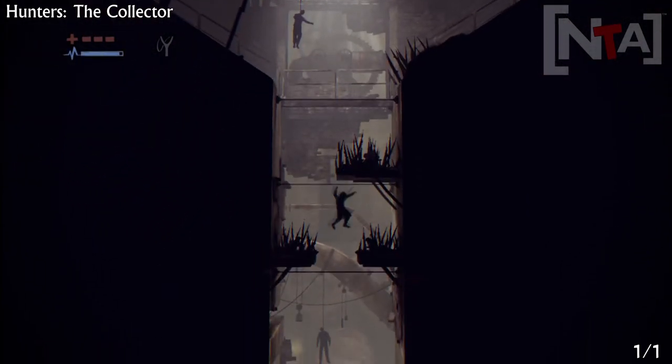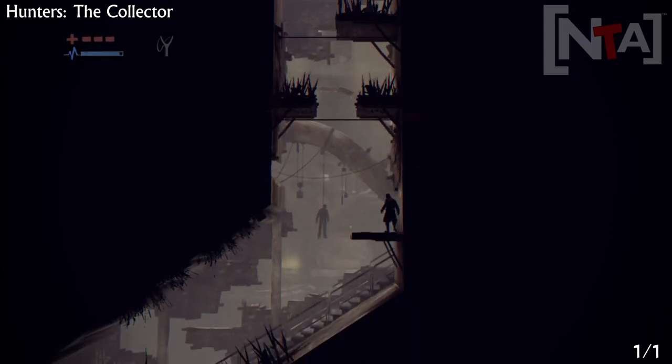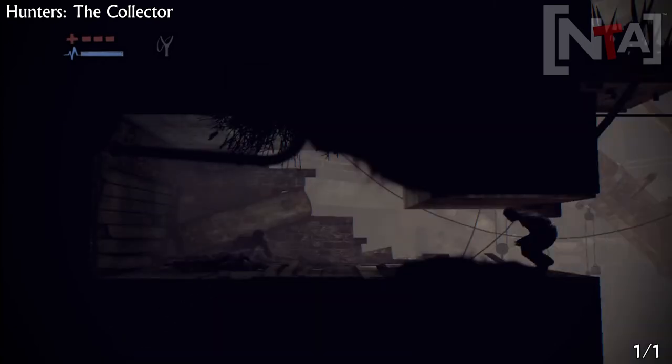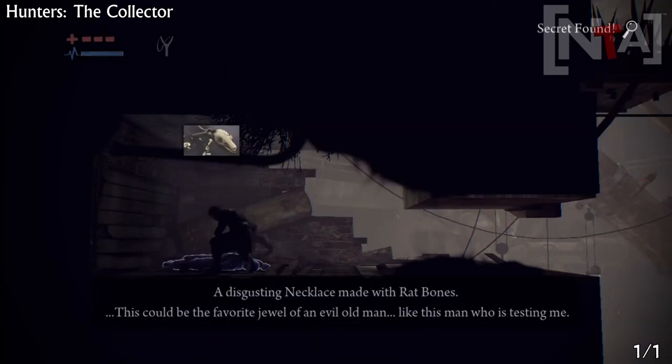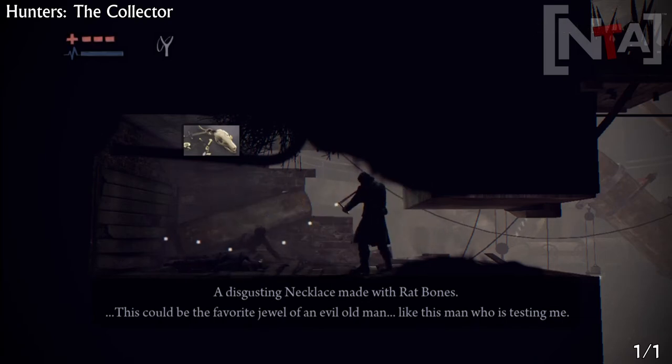This one is at the start of the level. Once you've destroyed all the spikes by pushing the crate down, you'll end up around here. Once you get to the bottom, stand on the platform, then do a run and jump to your left. You'll see a zombie trying to get you and a dead body, which will contain another secret. There's only one for this level.